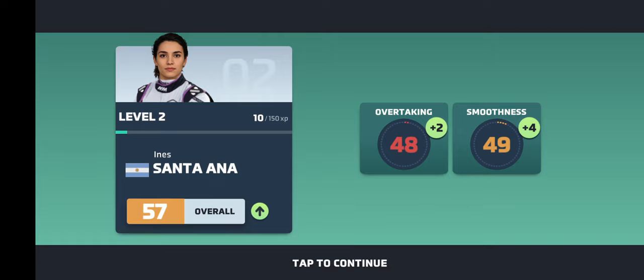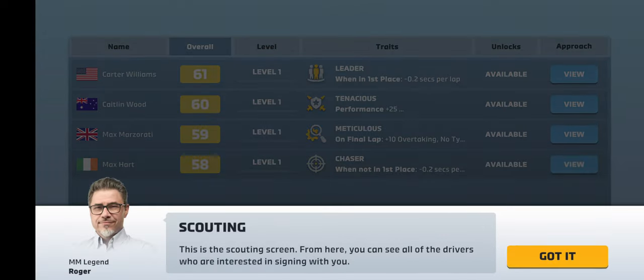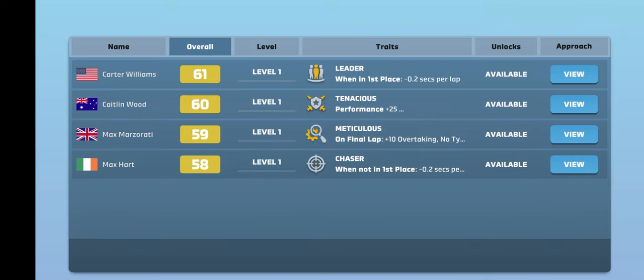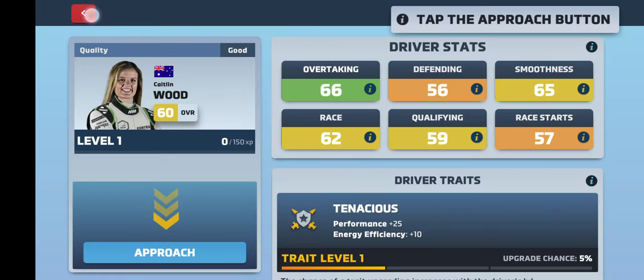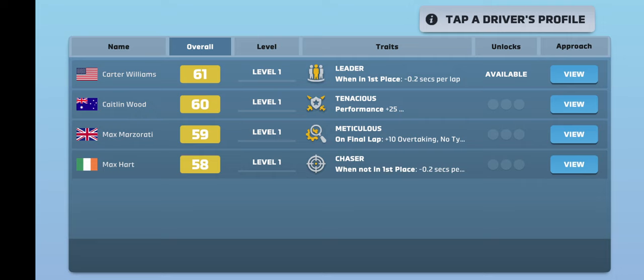Looks like she went up 1. And let's replace so we can hire new drivers. This is the scouting screen. From here, you can see all of the drivers who are interested in signing with you. Tap one of the drivers and we'll start negotiations - the higher the overall, the better the driver. This is nice - it also gives us the traits on this column. So we have a leader trait - once they're in first place, they get a nice boost. What's tenacious? Energy efficiency and performance are up on the final lap, plus ten overtaking and no tire wear when not in first place. I like that.